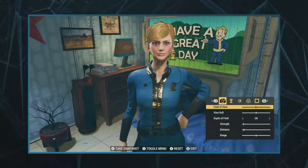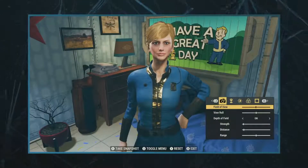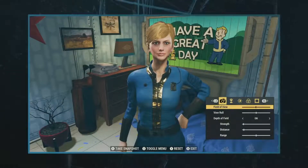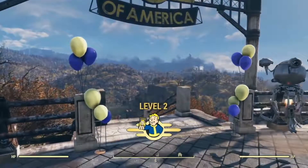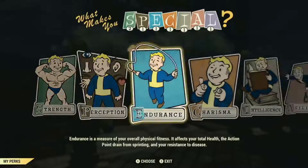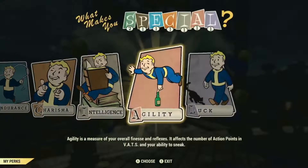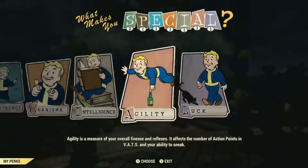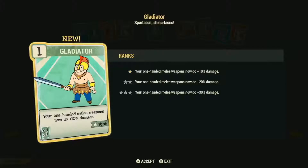You can make your characters, take pictures where you want, and you can also anytime in the game change how your character looks, because you're going to play a character for a long time. When you hit level 2 and step out, completing the initial vault section, the first thing you do when you level up is pick a SPECIAL that you want to increase. If you played previous Fallouts, we have all seven SPECIALs, and after you pick the one you want to increase, you then pick a perk in that SPECIAL.